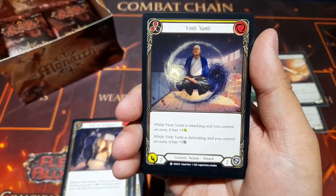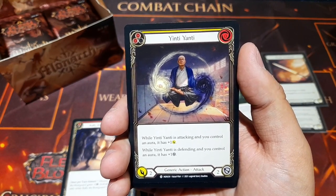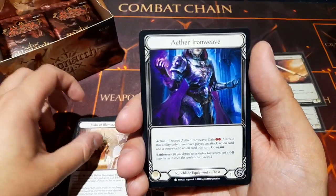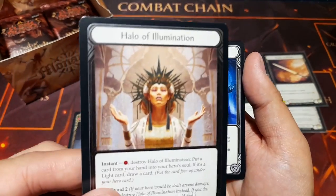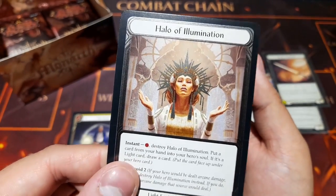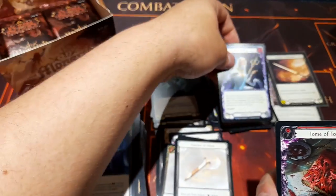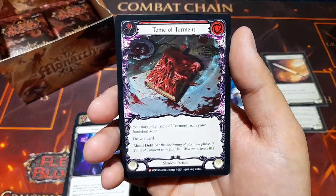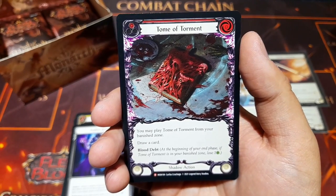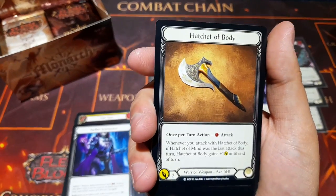Yun-Ti-Anci — while attacking and you control an aura, it gets plus one damage; while defending and you control an aura, it has plus one defense. A versatile card. Halo of Illumination as a foil — that is beautiful, I didn't even notice it was a foil, that's how good it looks. Aether Iron Weave, Phantasmify again, and another majestic — Tome of Torment! You may play Tome of Torment from your banish zone: draw a card and Blood Debt. It's zero cost and gorgeous.